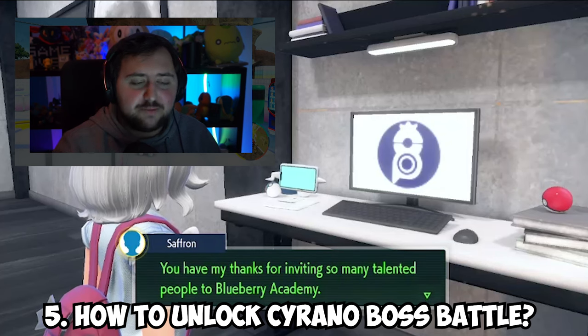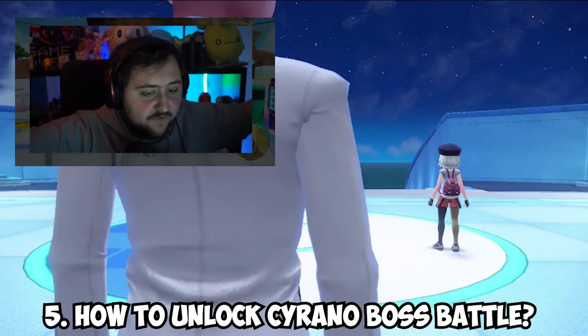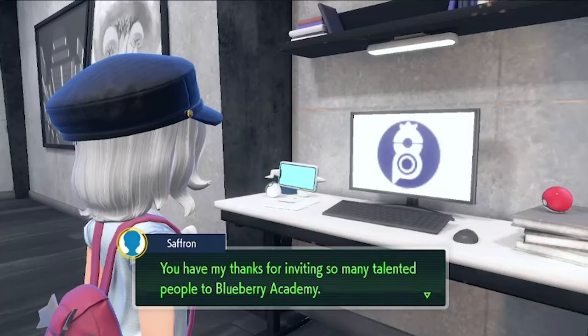To unlock the special boss battle against Serrano, you'll need to get 10 gold borders — so get 10 different coaches to gold border status. Once you've done that, go to the computer and just pay 10 BP, and this will allow you to battle Serrano.